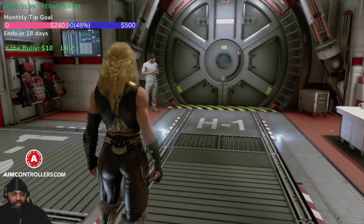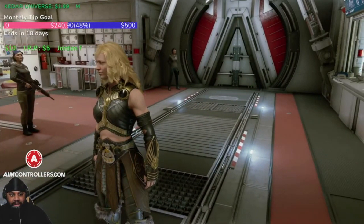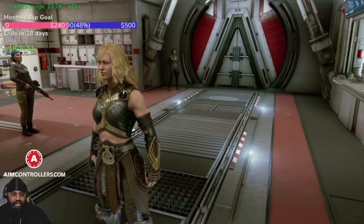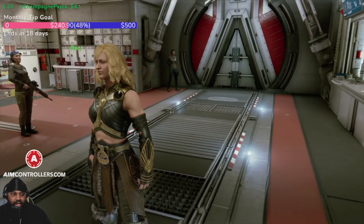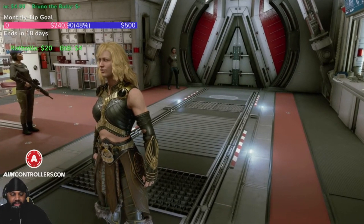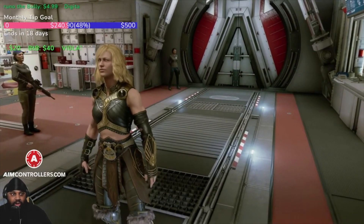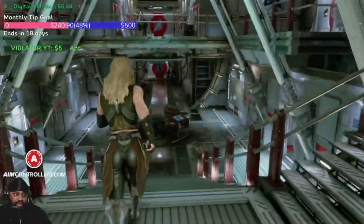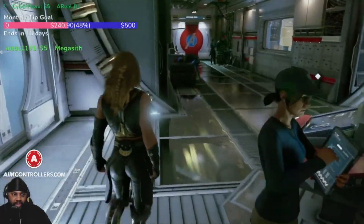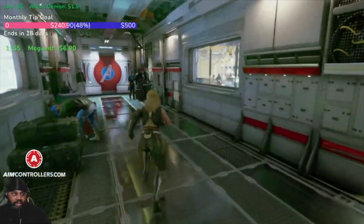Once you hit 160, only the elite raid and the events will give you superior gear that will actually increase your power level. So once you hit 160, you can't get a power level increase from the normal raid or the OLT anymore — only the elite raid or the events. To summarize: at 160 and above, use elite raids and events. Below 160, you can do the normal raid, the OLT, and the events.